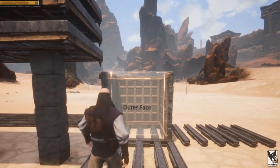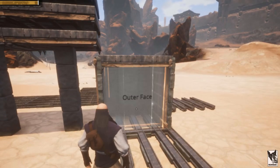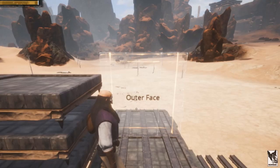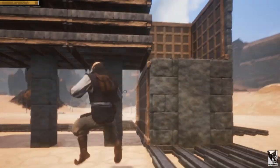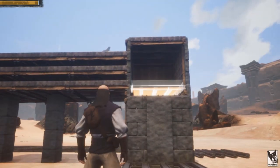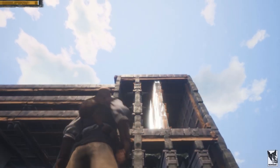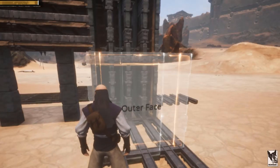You have several options available when it comes to integrating the walls with the ceilings. First, let's build up the bottom floor. Remove the ceilings and place a wall first, then replace the ceilings. From here, you can favor walls if you think the raiders will attack from the sides, or you can favor ceilings if you think the raiders will attack from above. If you want more of a hybrid style integration, you can do that as well.